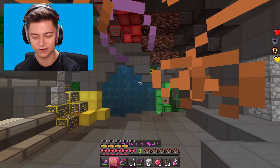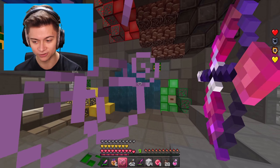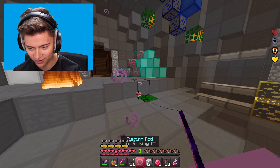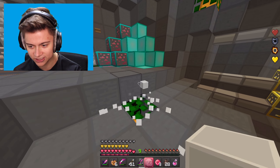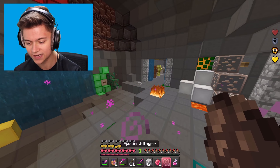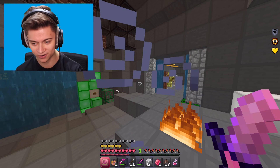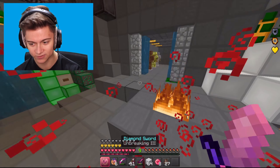Shooting the bow gives a red heart effect - that is so cool! We have the fishing rod, the white wool with block breaking animation, and the ender pearl. Killing the villager spawns awesome red heart particles. We also have the instant health potion effect.